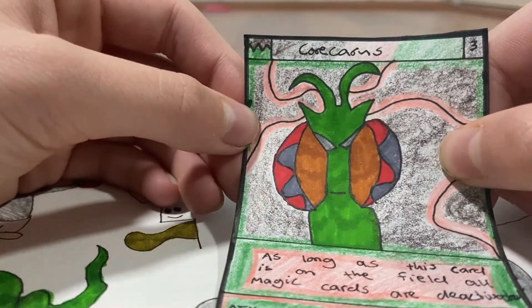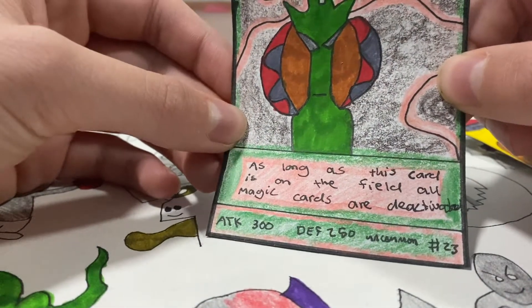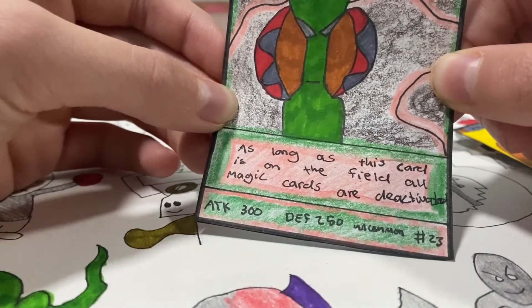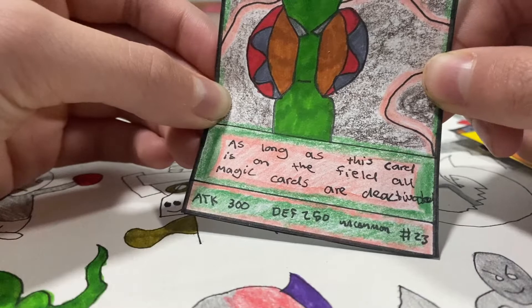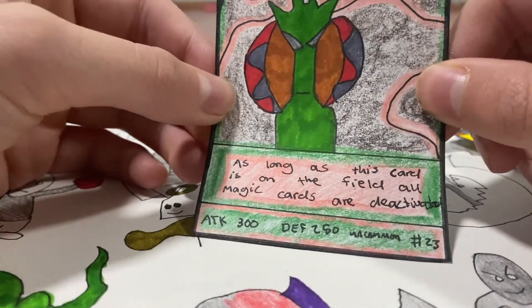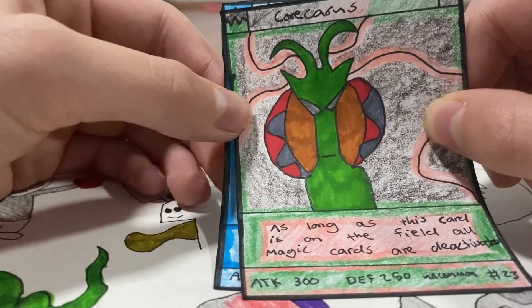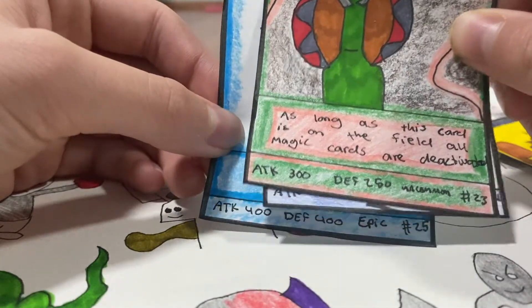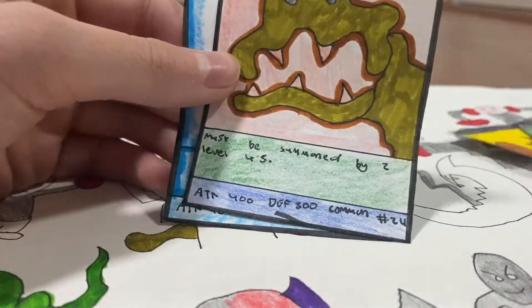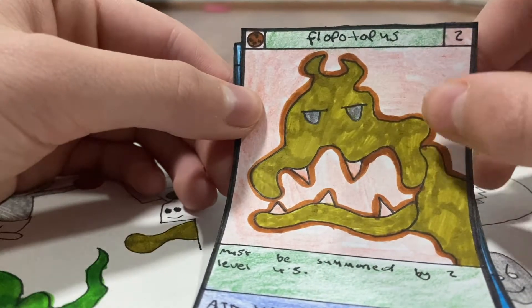Next we have Corcoris — kind of like an alien card. He's a Grass type, Level 3. His effect is: as long as this card is on the field, all magic cards are deactivated. His attack is 300 and defense is 250. He's an Uncommon and the 23rd card of Herobeast Set 3.